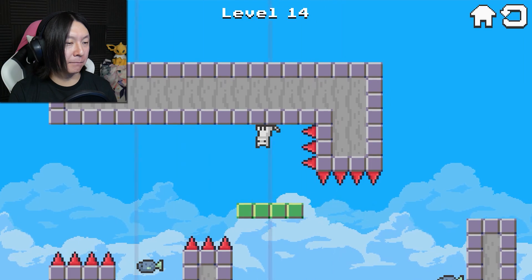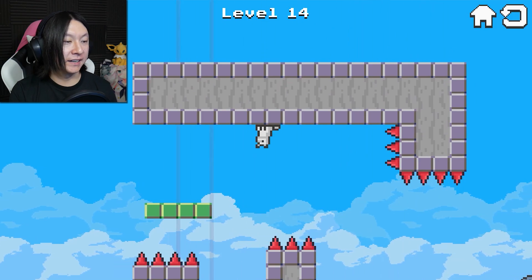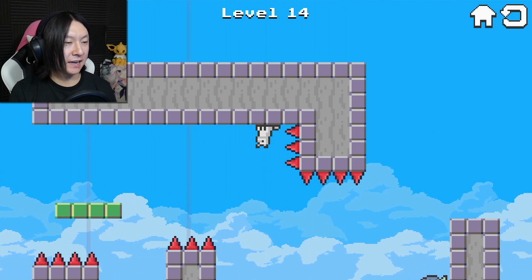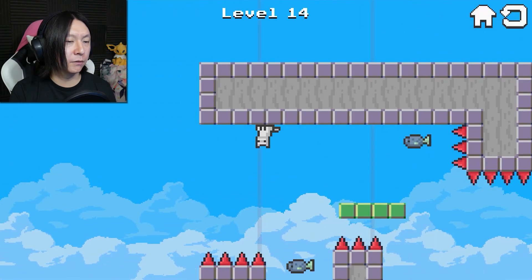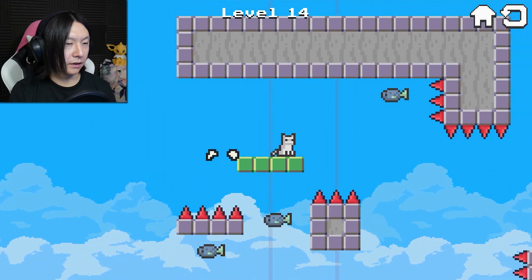Level 14. Some of you are sitting there banging your head going, how are you messing up this bad? It's not that hard. And to that I say, you're right. It really isn't that hard. It's just I'm so impatient — I want to beat this as quickly as I can. I thought that I had enough time to move over to the right. I did the thing again where kitty just hovers in the air like a magical being.